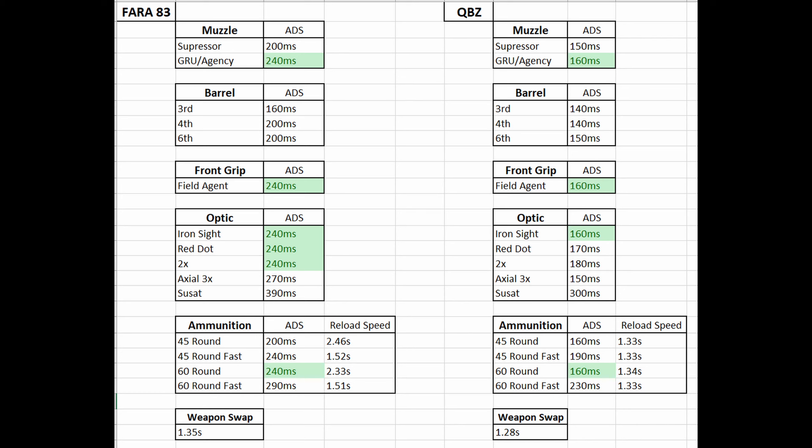As far as optics go, the iron sight, Red Dot, or 2x does not add any ADS, and the Axial Arms adds in an extra 30 milliseconds more or less.